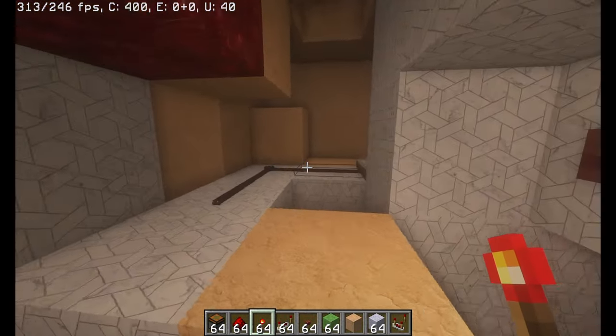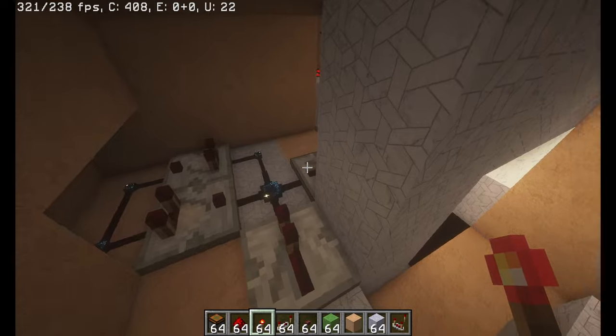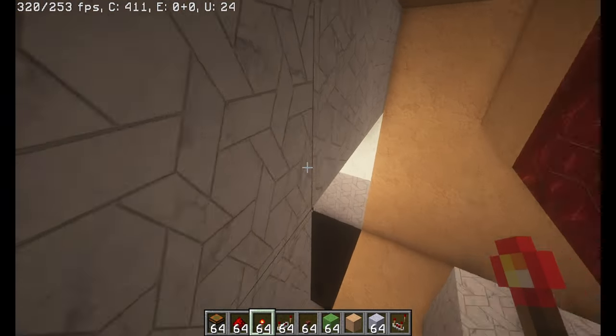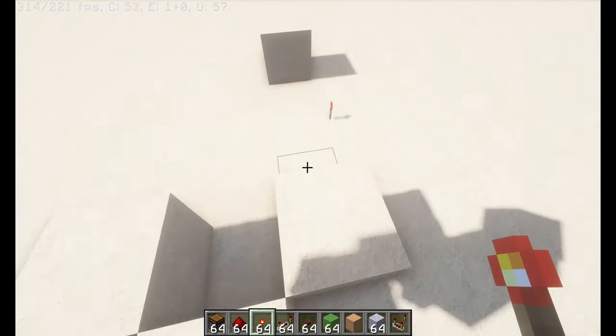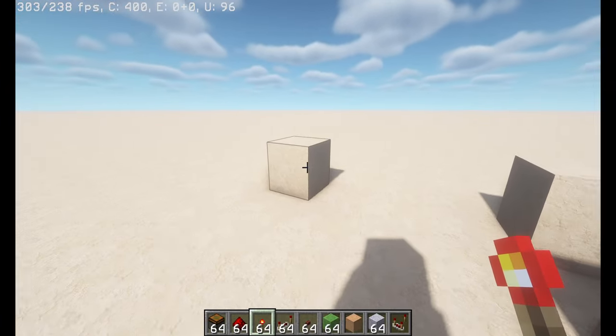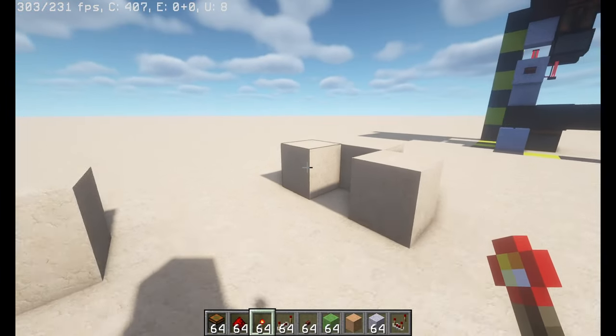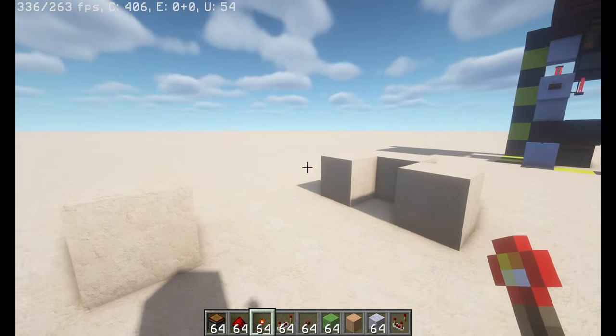I've just connected this redstone torch key to a super simple pulse extender back here, and while this redstone may not be pretty, it is completely functional. You can do whatever you want, whether that be a button that's just hidden, or this redstone torch key connected to a combination lock. Whatever you want to do, the possibilities are nearly endless.